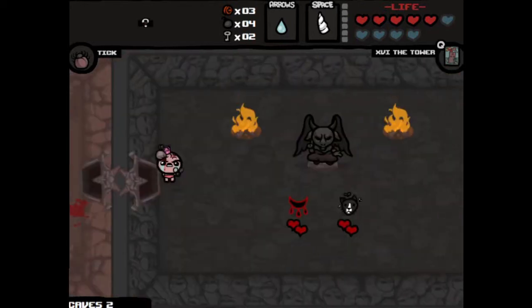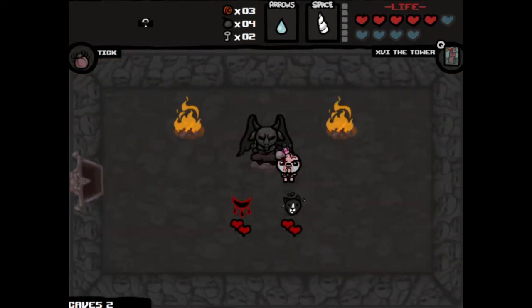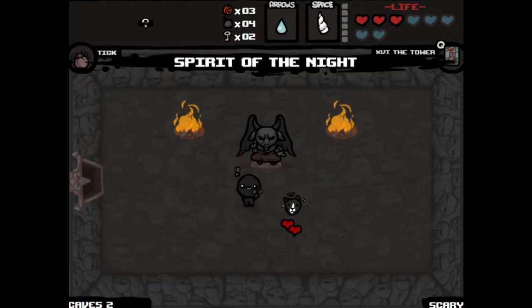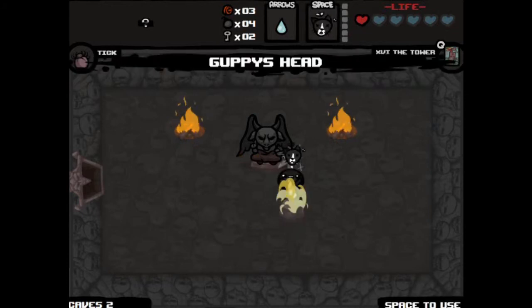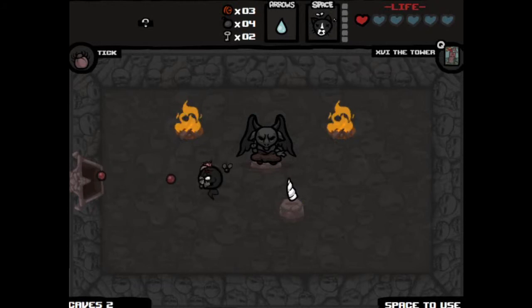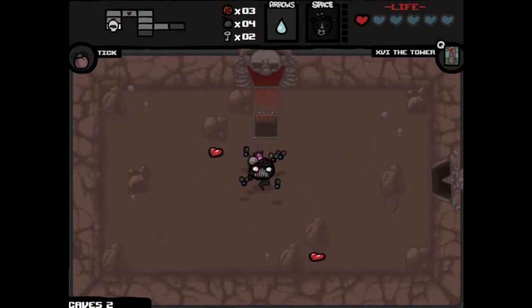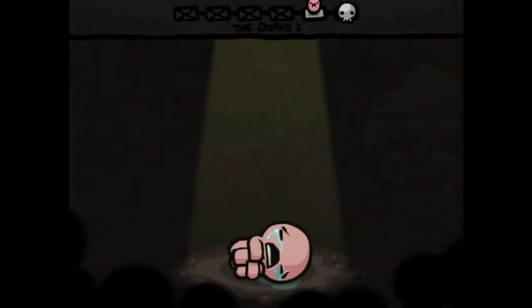We will go check out the devil room. That's a Guppy's Head. And it's War of Babylon. I think we can take both of them just for fun. Spirit of the Night — so that lets us fly. And Guppy's Head — I believe that will give us some flies as we need them. I don't think there's really much else we want to do on this floor. I don't think I've gotten much further than this, so we might as well just see how far we can take this.